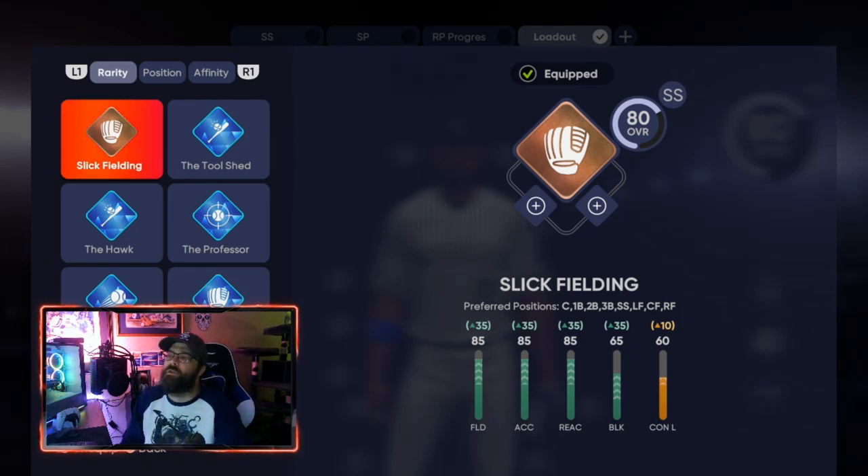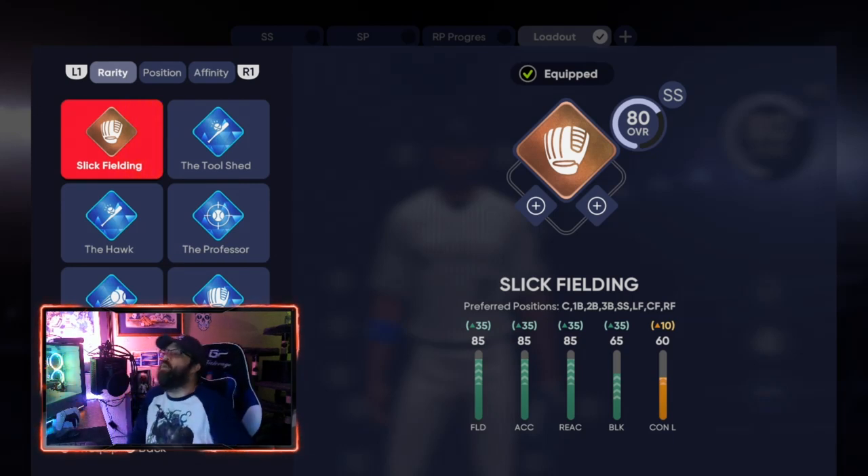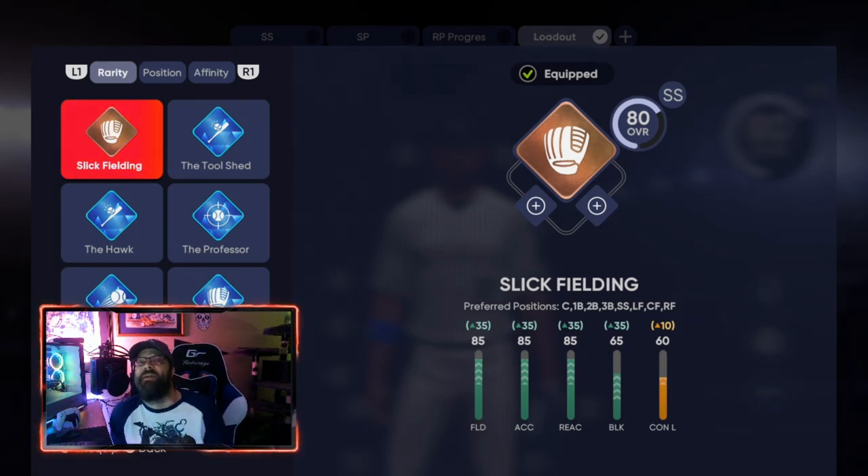There's one more shortstop path. You're going to start with Slick Fielding again at the bronze level - remember that starts you at catcher. Then at the silver spot you go to Slugging Slickster, which moves you to third base. That will then open up El Mago, which is the archetype you choose and it will eventually lead to shortstop for you.